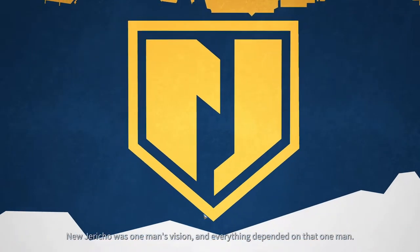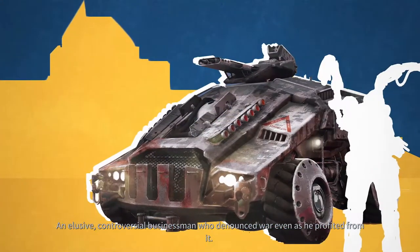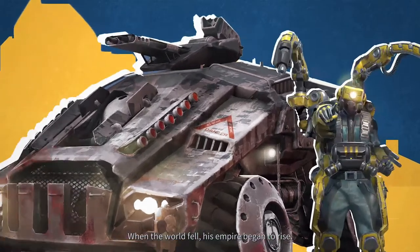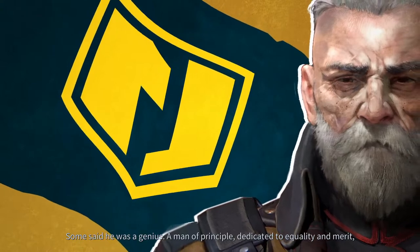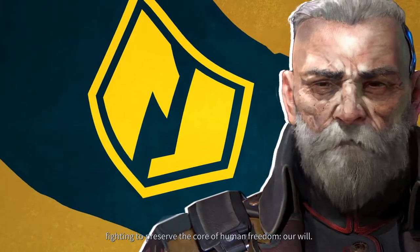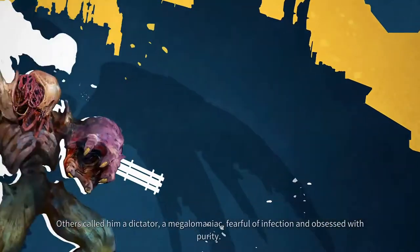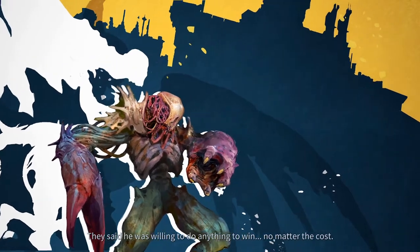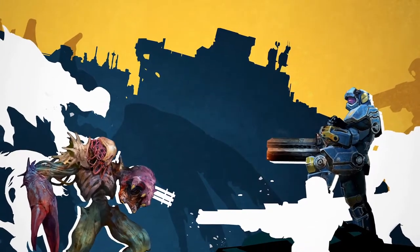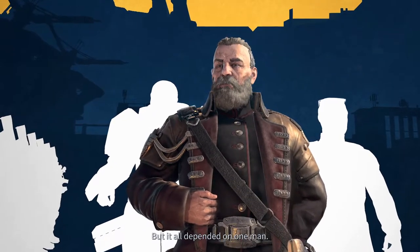New Jericho was one man's vision, and everything depended on that one man. Before the war, Tobias West had been a billionaire - an elusive, controversial businessman who denounced war even as he profited from it. The world fell and his empire began to rise. Some said he was a genius, a man of principle dedicated to equality and merit, fighting to preserve the core of human freedom. Others called him a dictator, a megalomaniac, fearful of infection and obsessed with purity. The Phoenix Project needed allies - New Jericho could help us turn the tide, but it all depended on one man.